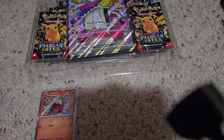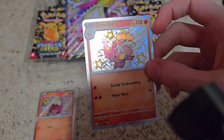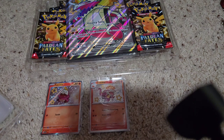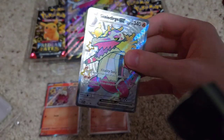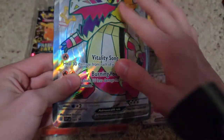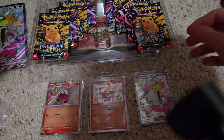And then we have Crocalor — pretty cool design with the egg on it. Also good shinies; the pink looks nice. Sort of the red-pink of Crocalor and Fuecoco, and then of course the more hot pink color palette of Skeledirge, which is pretty cool. And then there is this jumbo card — doesn't feel very textured, really, at least not as much as the rest of the shiny cards. There's a lot of plastic in this.